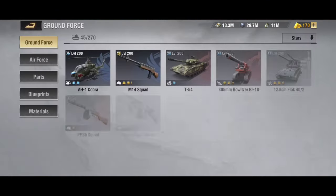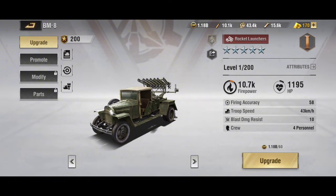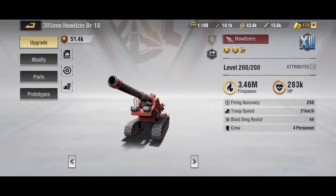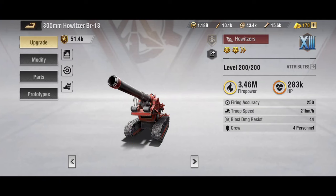We already talked about the RL, and now we're actually going to go back to it. I would recommend running two RLs in this setup. The reason is because of its attributes — if you look right here, it has a fortification damage buff of 350%. The Liberty Howitzer only has 300%, and the Modern Howitzer has only 250% fortification damage. That means the RL does 100% more fortification damage than a Modern Howitzer and 50% more than a Liberty Howitzer.